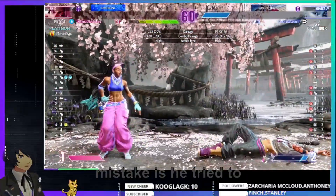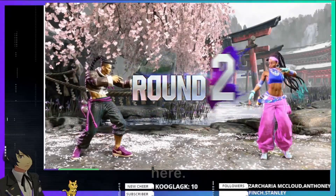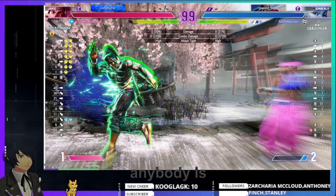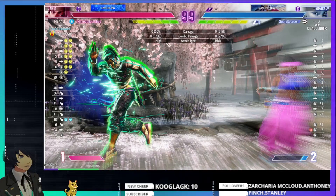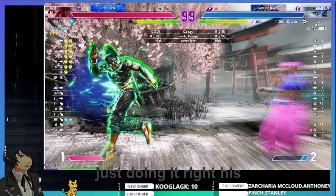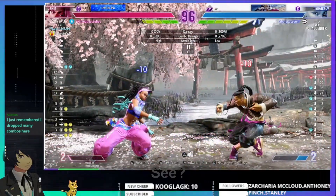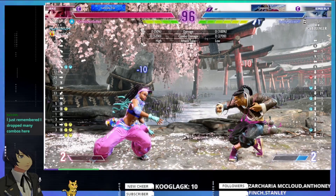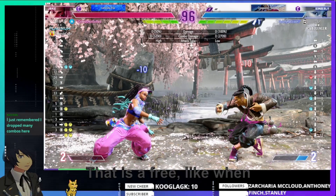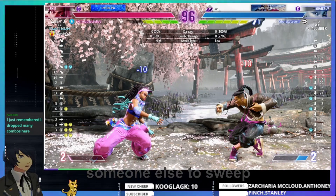Jamie's mistake is he tried to force the read — he assumed Kimberly was going to keep pressure. I dropped many combos here, but I want to stress: combos are not the most important thing. If you're gonna press buttons, make sure you're actually trying to do something. Jamie's mistake is he needs to learn how to come off of it. That was a decent string — if you know the Jamie player is going to press a button, negative 10 plus 10, that is a free sweep when you do those sweeps.